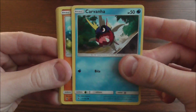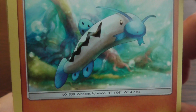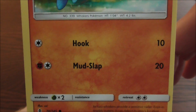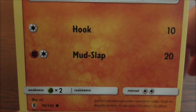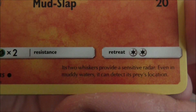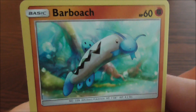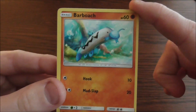The next card is the fighting type Barboach, the Whiskers Pokemon. Height, 1 foot 4 inches, weight, 4.2 pounds. Number 339. It has two attacks: the first requires one normal energy and does 10 damage — the Hook attack. Or for one fighting energy and one normal energy, it can use Mud Slap, which inflicts 20 damage. He has a times two weakness to grass and requires two normal energy to retreat. Its two whiskers provide a sensitive radar — even in muddy waters it can detect its prey's location. Barboach is also a Pokemon that came from Hoenn originally and evolves into Whiscash, which is a water ground type Pokemon, a really good type in the video games.